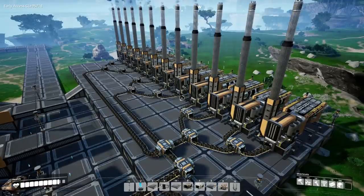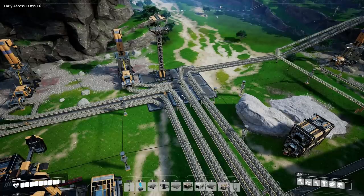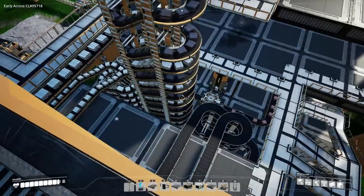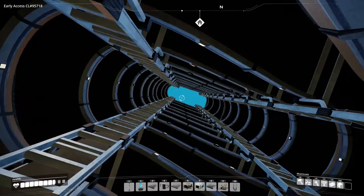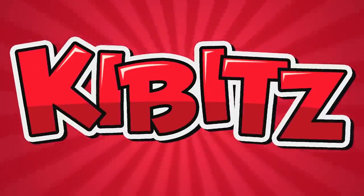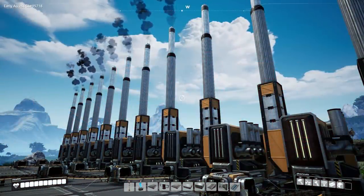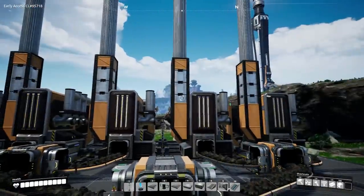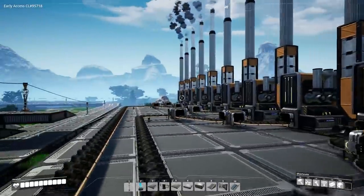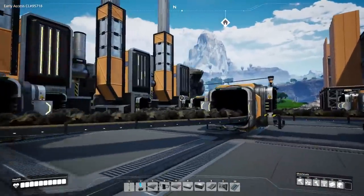Well guys, now that we have unlimited power, we can have unlimited everything. So today we're going to be completely revamping the factory to make it 100% efficient and finally unlock our factory's true potential. Hello everyone, I'm Kibitz and welcome back to Satisfactory, where last time we got coal online in a big way and built a dozen coal power plants, solving our power problems for the next long, long time.